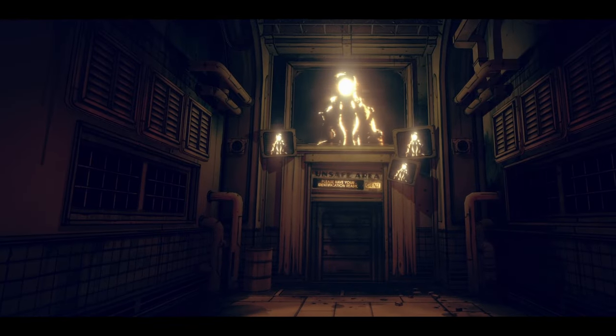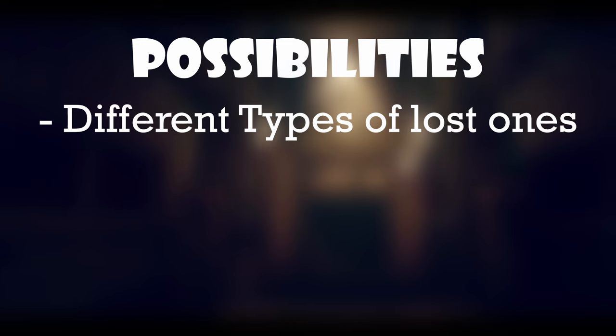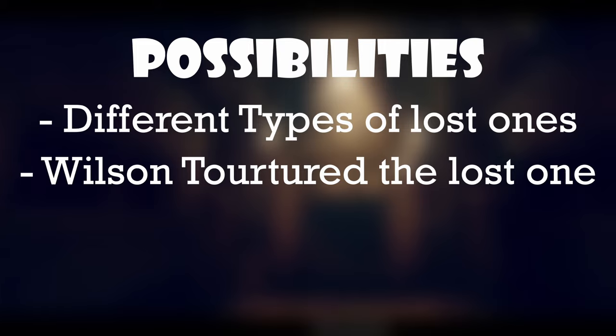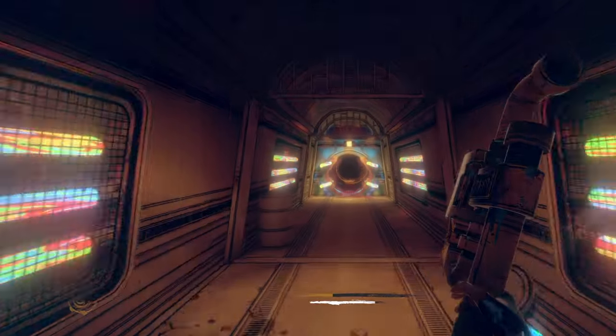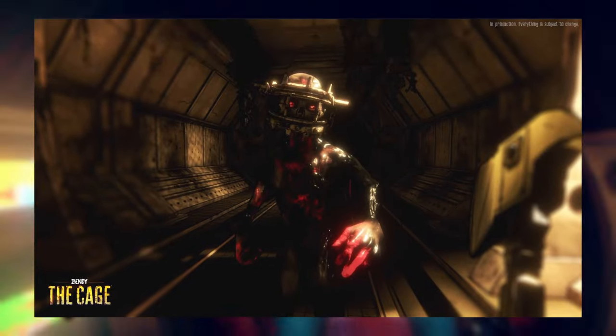Well, there are a few guesses I have that could connect. The first connection is that this is a different type of lost one group, which I'll explain later in this video. Or, this lost one could have been tortured by Wilson using that weird color stuff we saw in Chapter 5 for Rage Sane in the Cycle, which is probably why that guy has that red stuff on him.